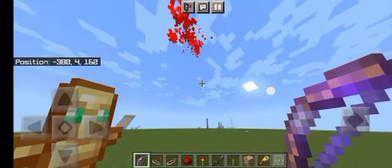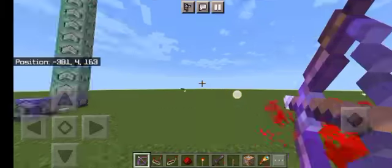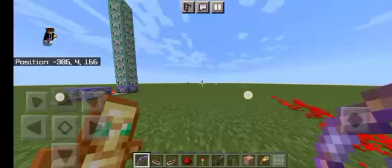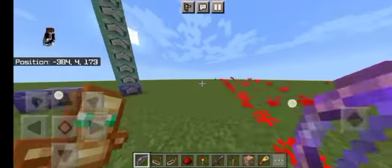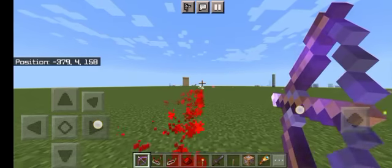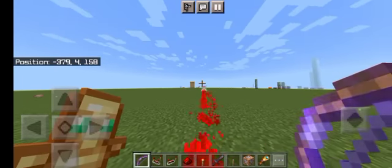These are pretty easy command block contraptions you can make at home. I'm going to create the most powerful attack, showing players what's happening and teleporting them — that will all happen in the next part of this command block creation, once I figure out how to add damage. That's it for today's video, guys. If you know any way to damage mobs with command blocks, comment down below.